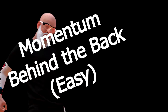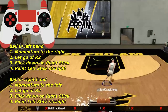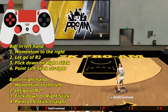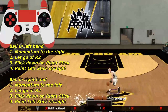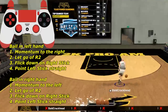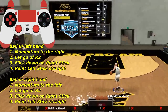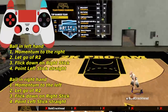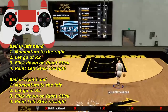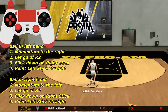Our first combo is momentum behind the back. It's probably one of the most hated moves because it's so easy and everyone spams it. Put the ball in your left hand, do a momentum to the right, let go of R2, flick down on the right stick, then point your left stick straight. With the ball in your right hand, do the same thing but momentum to the left, let go of R2, flick down on the right stick, then point your left stick straight.